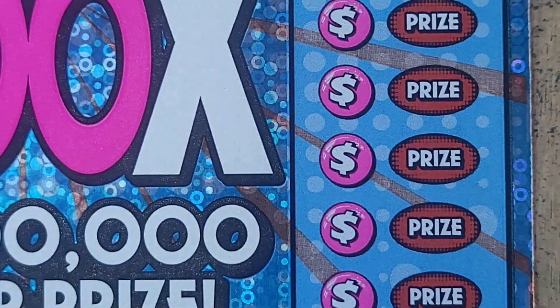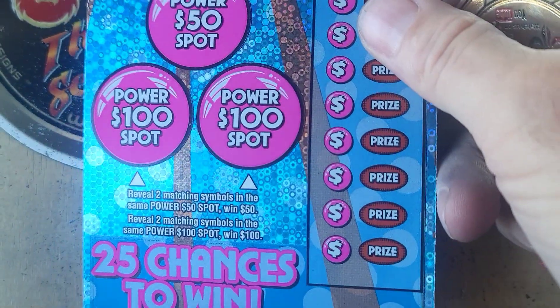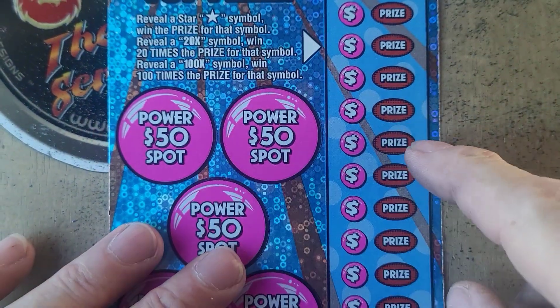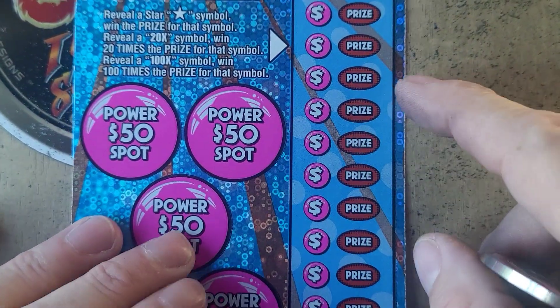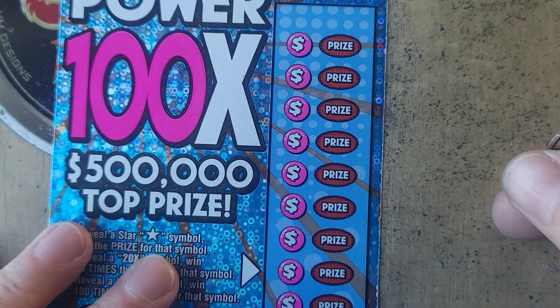We're going to go to the 100x. We're just looking for stars, guys — find stars, win. And the power spots: two matching prize amounts or two matching symbols there and we'll win. Let's see if we can find us some stars.